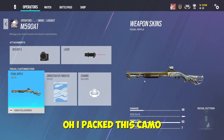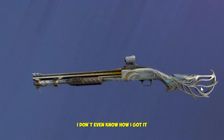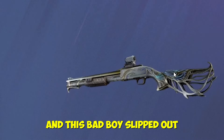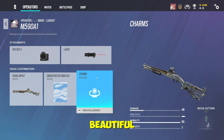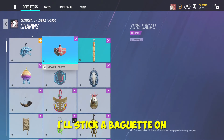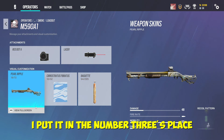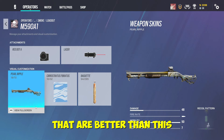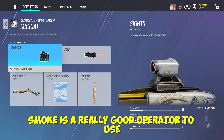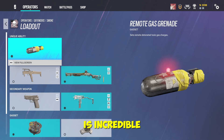I got this amazing camo — I literally just opened a pack and it came out, look at it. Easily the best shotgun in the game, but I put it at number three because there are better guns as you'll see. If you're a solo player like me, Smoke is a really good operator for both his gun and his ability.